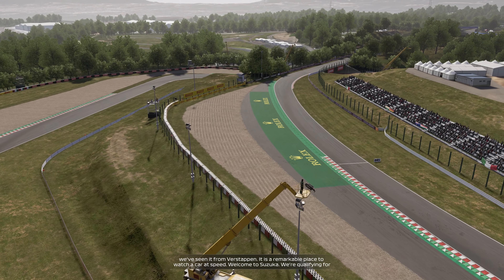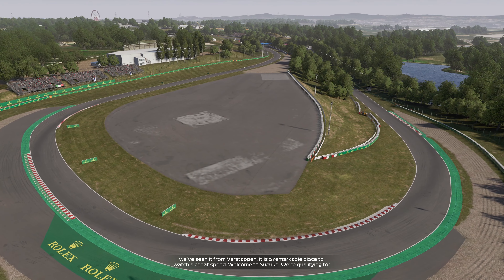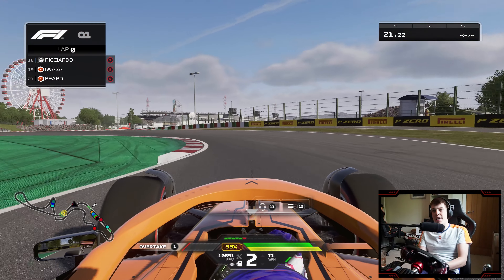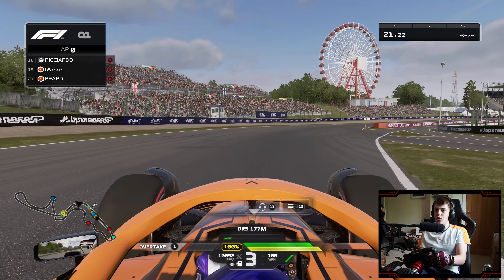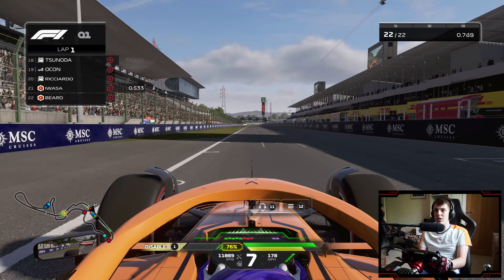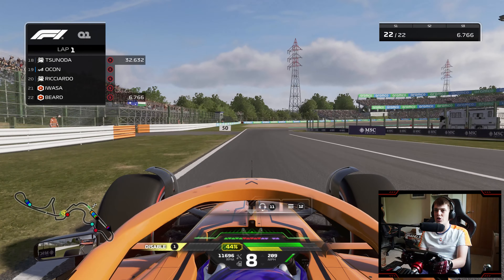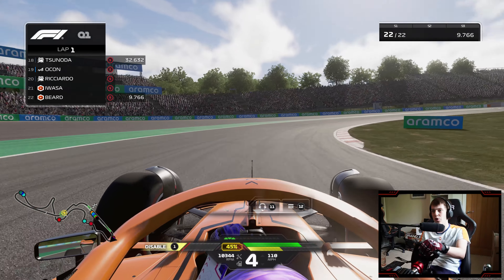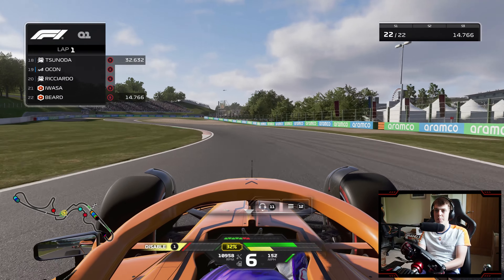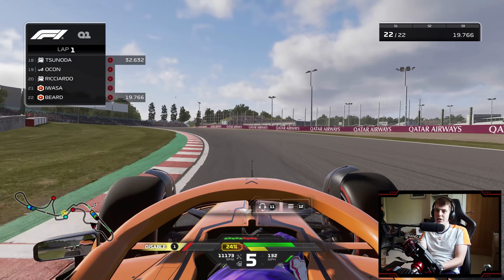This is a circuit where sometimes you see something truly exceptional behind the wheel - we've seen it from Vettel, we've seen it from Verstappen. It is a remarkable place to watch a car at speed. Welcome to Suzuka - we're qualifying for the Japanese Grand Prix. Big weekend for Yuma Oatsa with it being our teammate's home Grand Prix, but I'm hoping we can try and get the better of him once again. We were waiting on that Red Bull behind us to finish their lap time, then Tsunoda as well, so we have got two Japanese drivers on the grid.